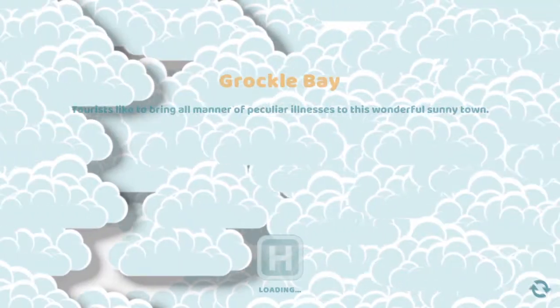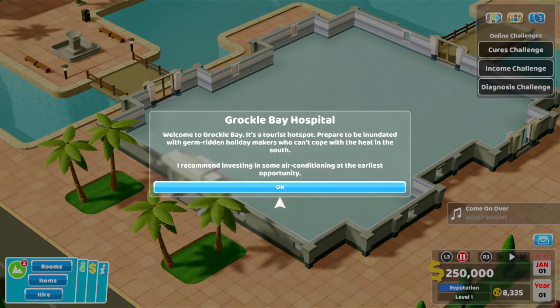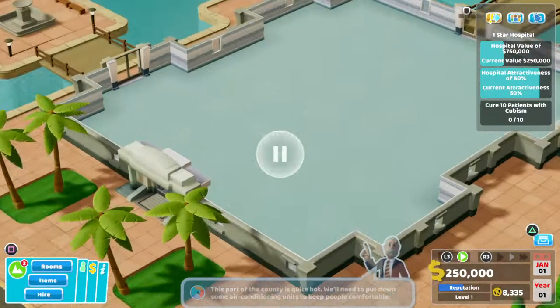Hi everyone and welcome to Power Plays. I'm Harry and today we're continuing our Two Point Hospital adventure with Grockle Bay. Tourists bring all manner of peculiar illnesses to this wonderful sunny town. Grockle Bay is a tourist hotspot — be prepared to be inundated with germ-ridden holidaymakers who can't cope with the heat. I recommend investing in some air conditioning at the earliest opportunity.